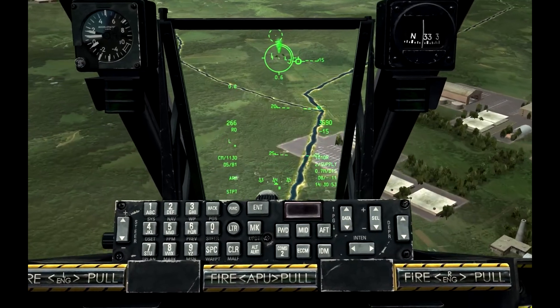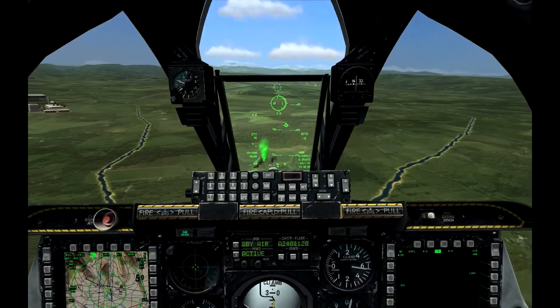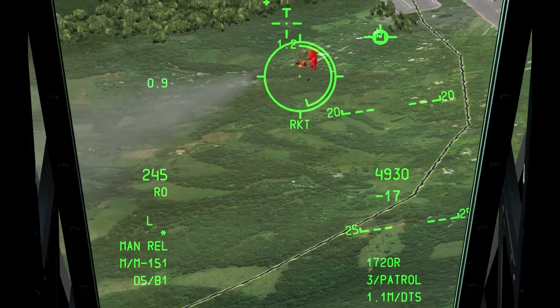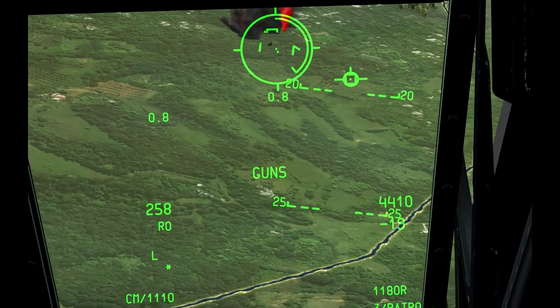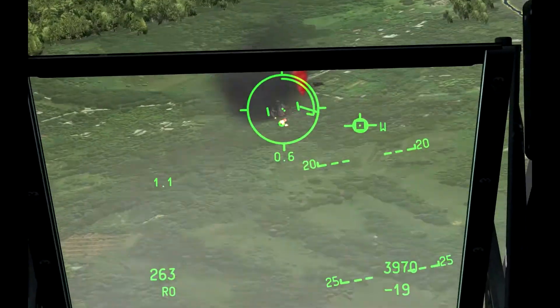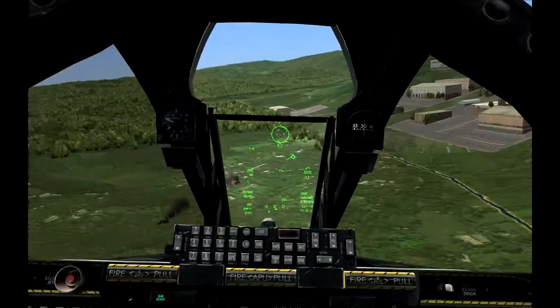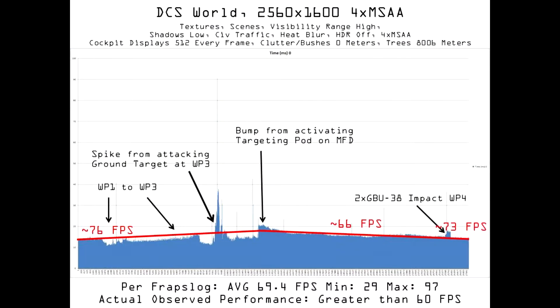Increasing to 4X MSAA results in increased image quality. At 2560x1600 native resolution, 4X MSAA results in a very nearly flawless image. Some jaggedness can still be detected, but this is very minor and not distracting at all. At this level of anti-aliasing, performance remains smooth and responsive. This is borne out by an analysis of frame times for the instant action East Georgian spring scenario. My system puts out an average of nearly 70 frames per second and, except for a few moments of weakness, maintains better than 60 frames per second at all times.